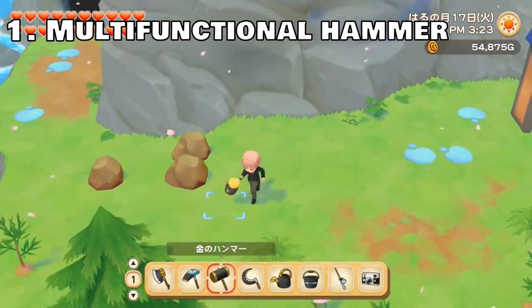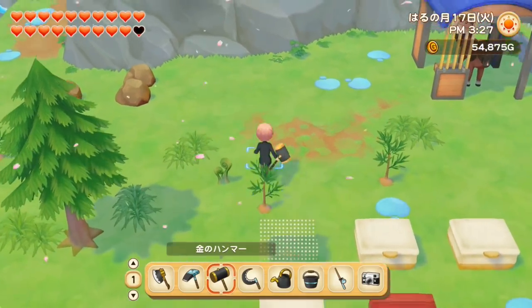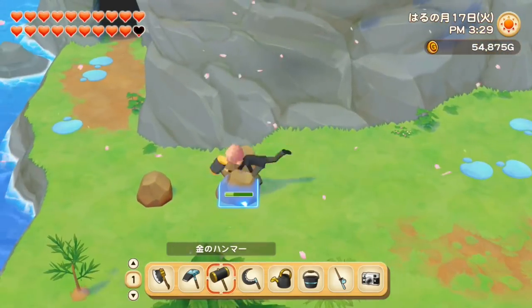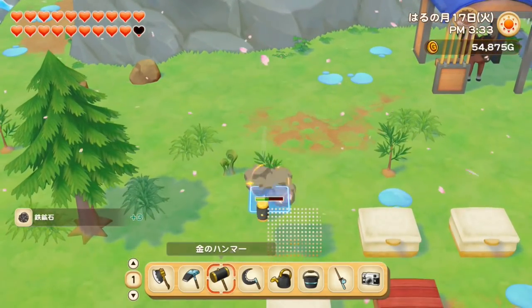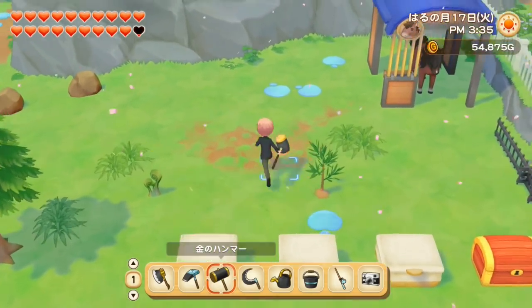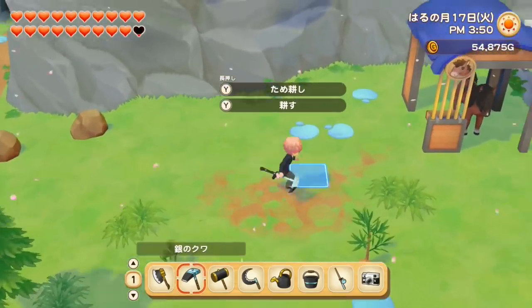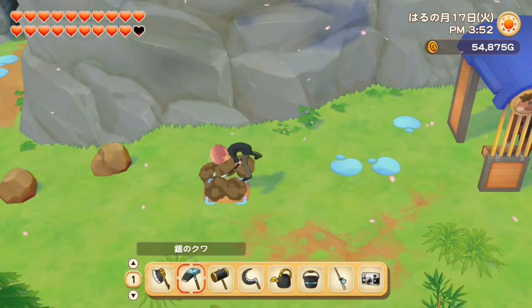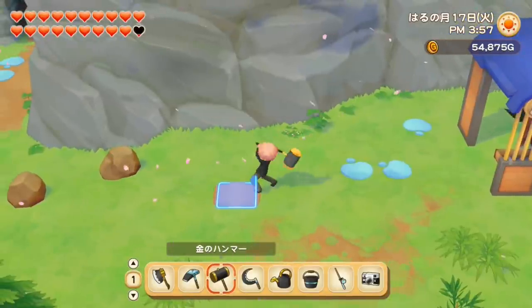The very first tip is in regards to the hammer. You might know that the hammer can be used to hit rocks and to clear little trees as well. But there are a few other uses of the hammer I'd like to show you. The first one is: if you till the soil and you feel like you messed up and just want to remove it, you can use your hammer to do that.